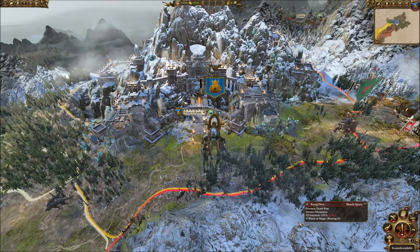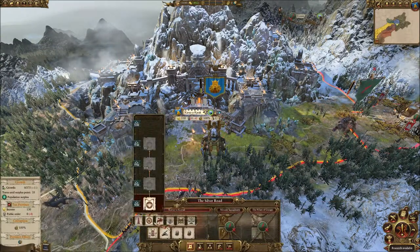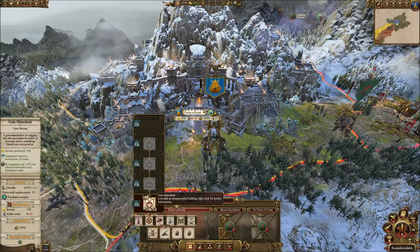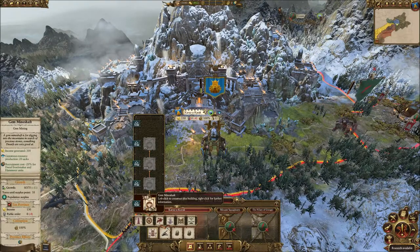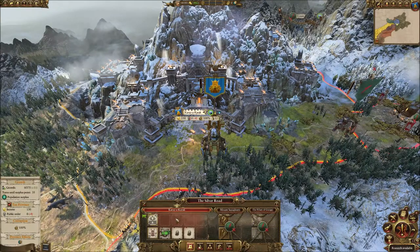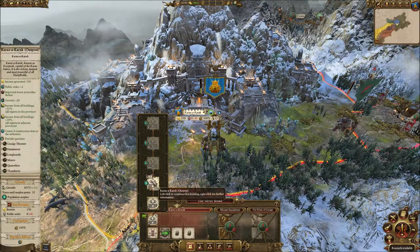Coming over to Karazacharach, the first thing I'll do every single time is add a gem mineshaft. It's the most gold you can get at this tier, it adds an instant tradable resource, and there's a nice discount for some of the better units coming on later in the game. The other thing, obviously, is Karazacharach needs to become a level 2 settlement pretty quickly.